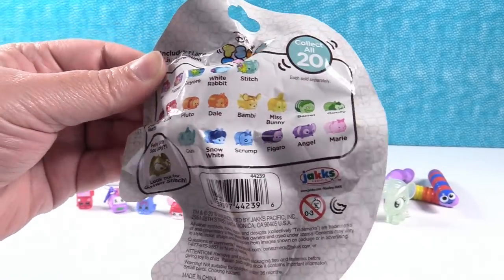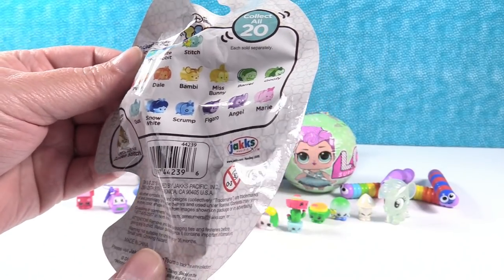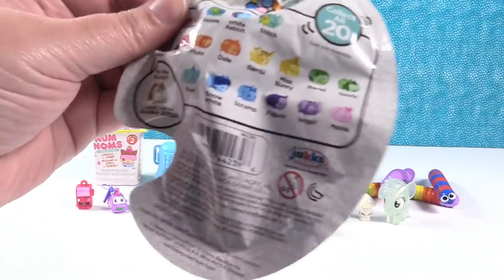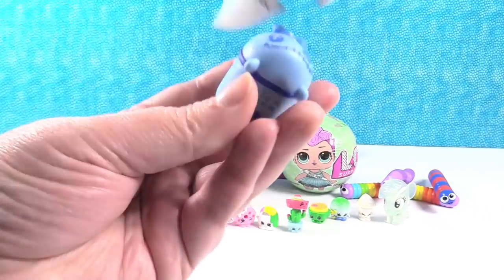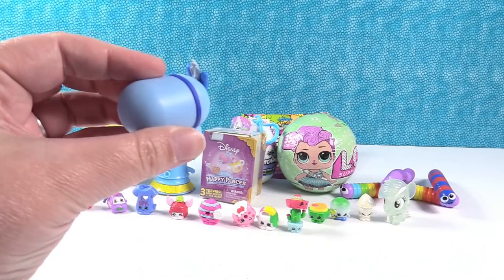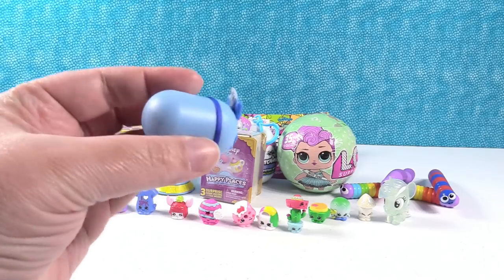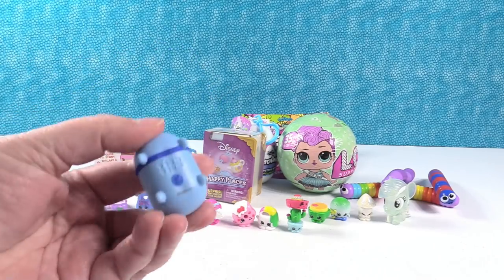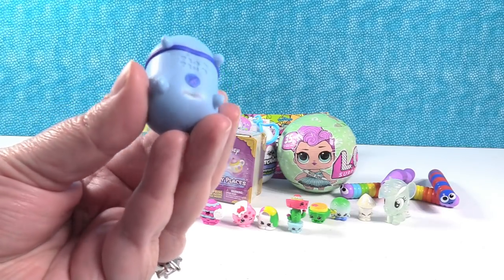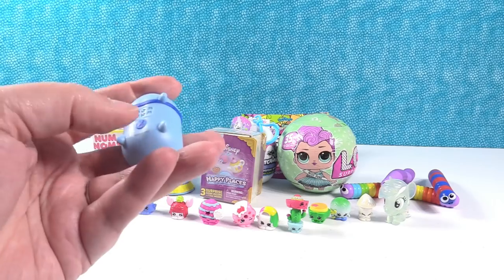There are 20 to collect in this series. We have never found the Golden Stitch yet, so that would be awesome. If we don't get him, I would like to get Scrump. It's Scrump! You got Scrump! Good job! Scrump is super adorable. I love the blue. I never noticed the little button on his bottom — it's like a little piggy bank with a little stopper.